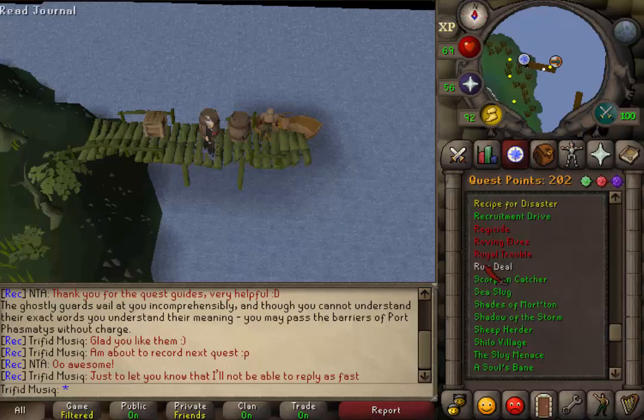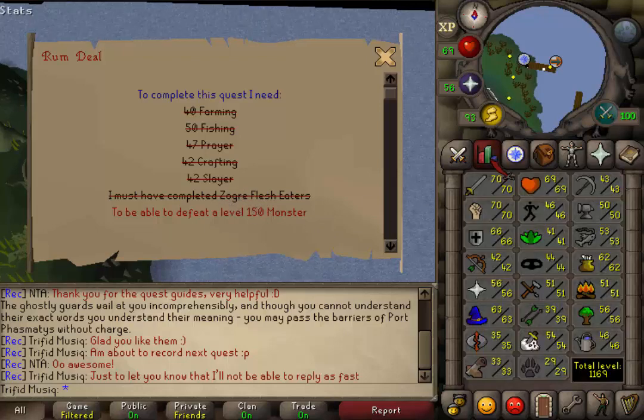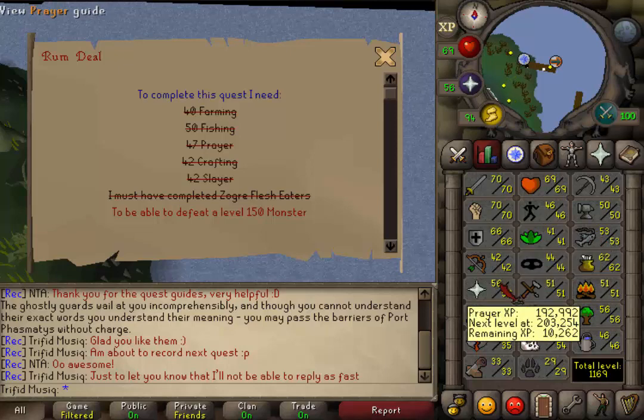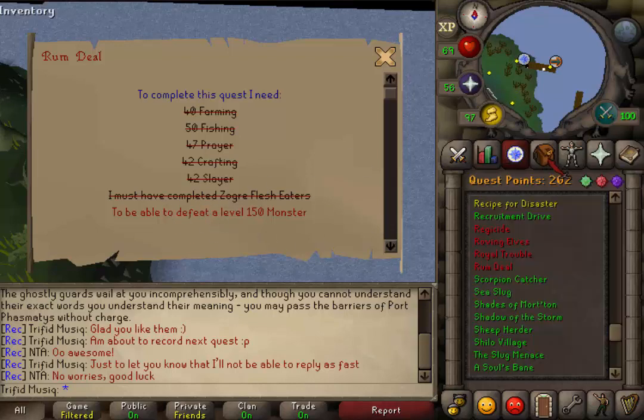Hi and welcome to my guide of the quest Rum Deal. The quest requirement is Zogre Flesh Eaters, and the skill requirements are 40 Farming, 50 Fishing, 47 Prayer, 42 Crafting and Slayer. You will also need to be able to kill a combat level 150 monster.